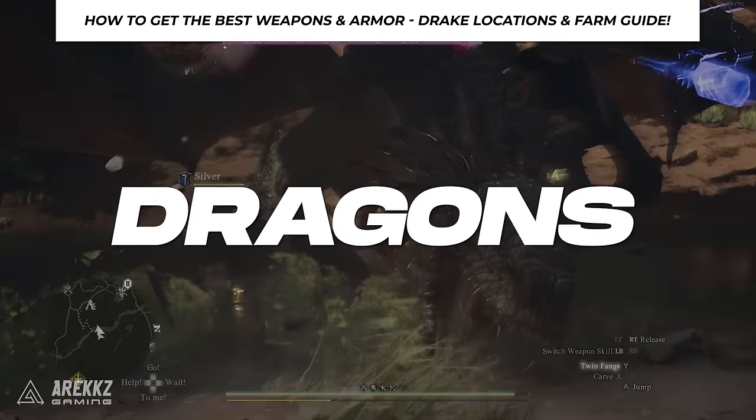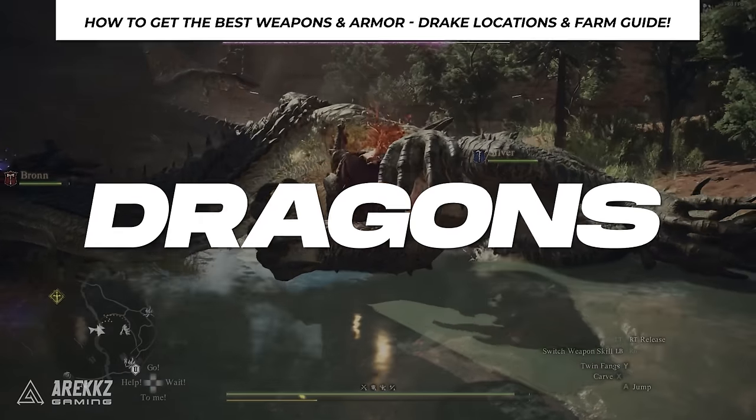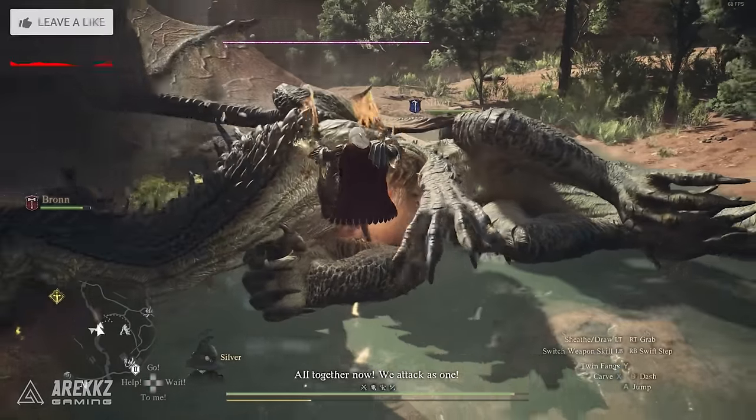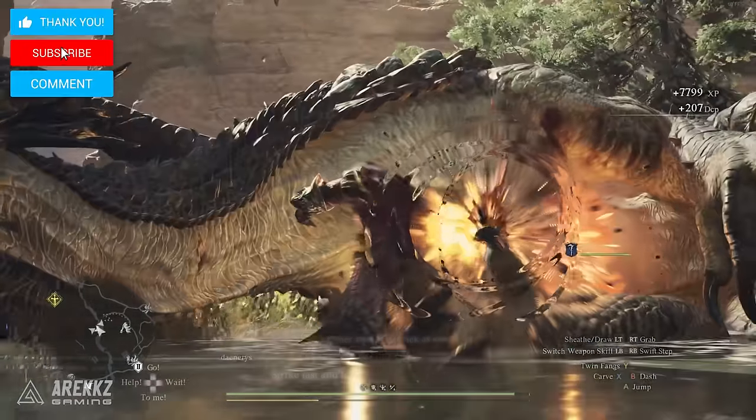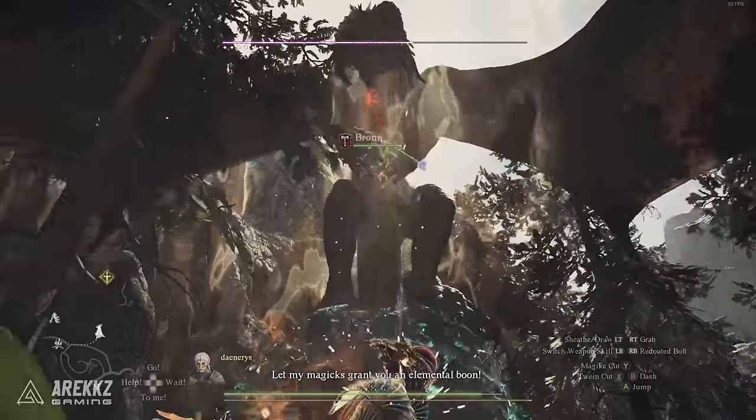You might be wondering how to get the absolute best weapons and armour in Dragon's Dogma 2. To get the ultimate gear, you will need a lot of Wyrmslife Crystals, a rare item drop from killing drakes and other draconic creatures in the game.